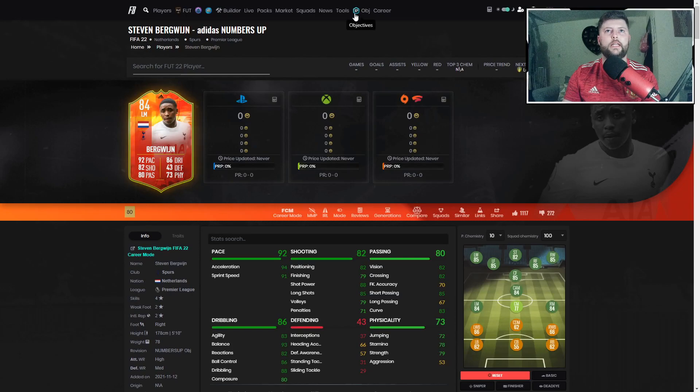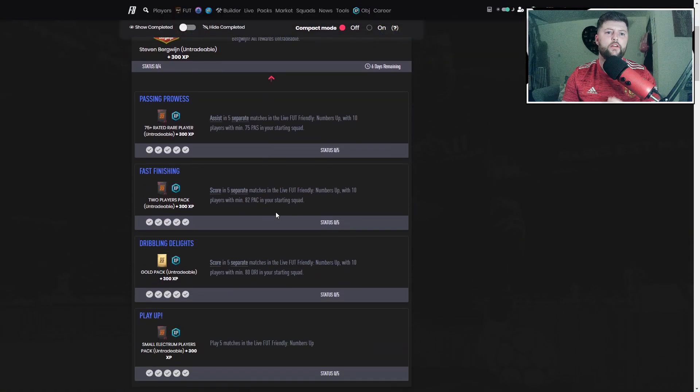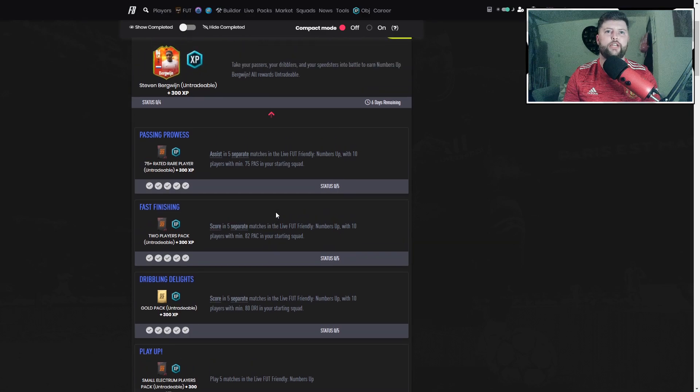So if we're looking at Bergwijn's objectives - we'll have a quick look. Starting off, play five matches - simple as you like. It is max chemistry. That will come clear with the next three objectives. Numbers Up objective - it's the friendly game mode. With this you need 10 players.